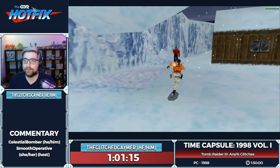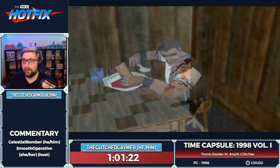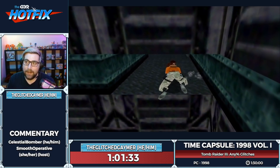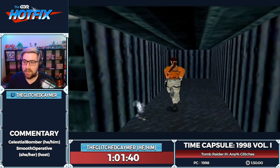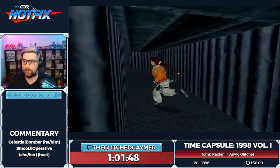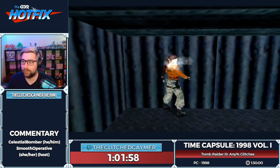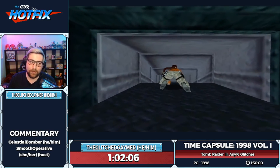We meet Willard — everyone say hi to Willard. He says he's going to take Lara's artifacts, use this meteorite with extreme radiation to change things in the world. She's not on board with that. I intentionally placed that flare because we're going to do another out-of-bounds flare trick to skip having to run around in circles to close this door.